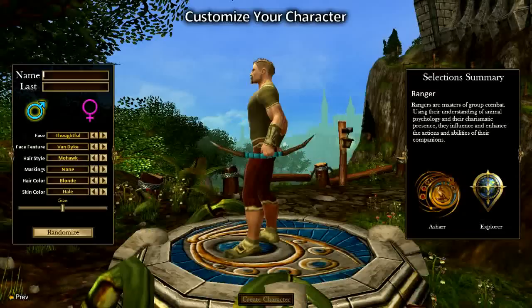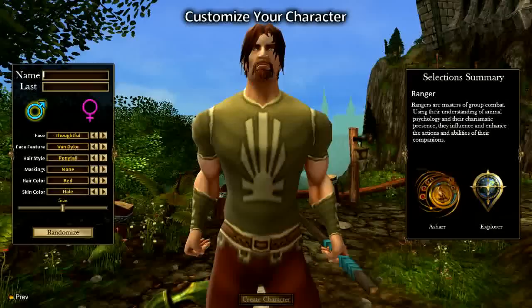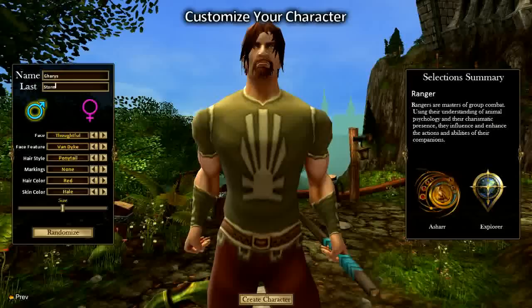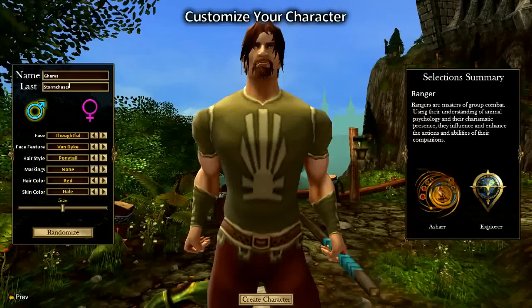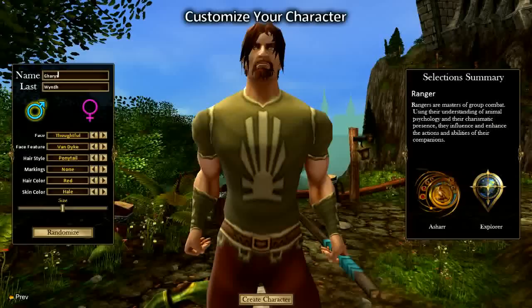You can get a mohawk or a ponytail. Let's go with the ponytail. I don't know if you can change it later on in-game, but it should be alright for this review. Now I'm going to put in a character name. Create character — that name is already taken. Let's try another — that name is already taken. I'll find one in a second that hasn't already been taken. That name is already taken as well.